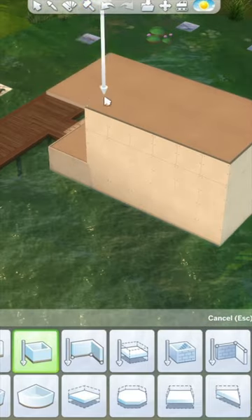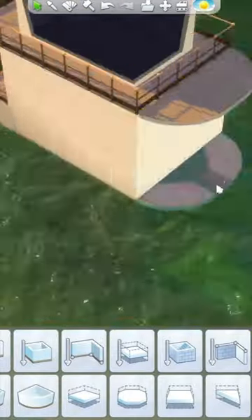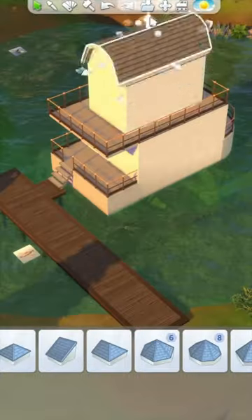After that I added in a dock so that you could actually get onto the boat, and then I added a second floor. Then I added a railing onto the back part and also the top floor. I then added to the front of the boat so that we actually had somewhere where we could put a steering wheel.